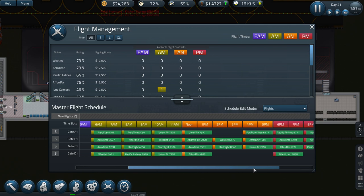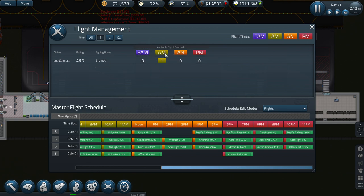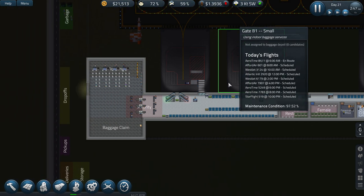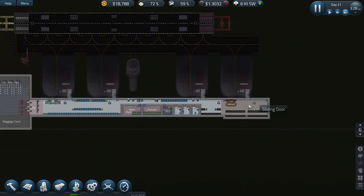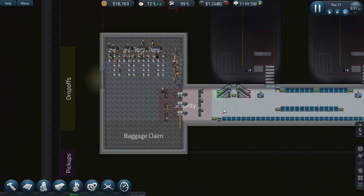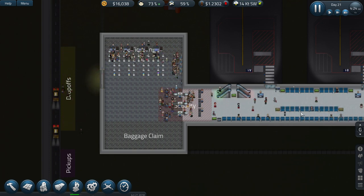Let's have a look at our schedule. We need afternoon and PM ones which we're not getting offered at the moment, so we'll leave that for the time being and wait for our next day to happen. There's the passengers coming in now ready for the early morning flights - this should start bringing our money in shortly.